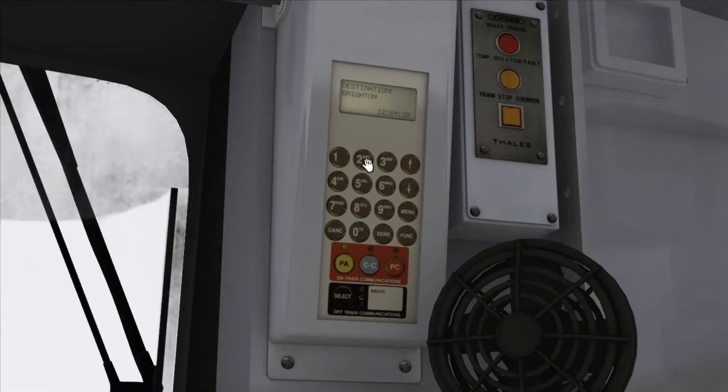The train's destination computer towards the top right-hand corner of the cab has been made semi-functional. To cycle through the destinations, click either the 2 or 8 keys. The destination is then displayed in the computer screen, and the in-game time is also displayed on this screen.